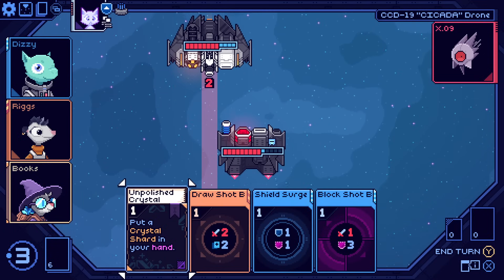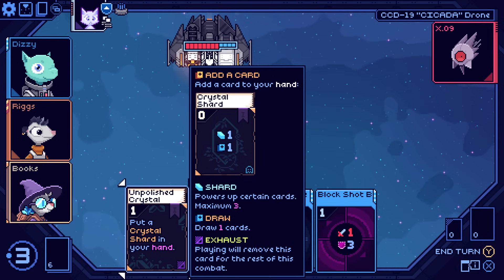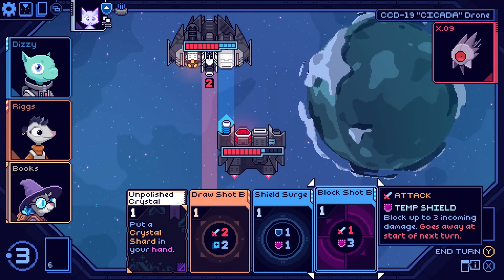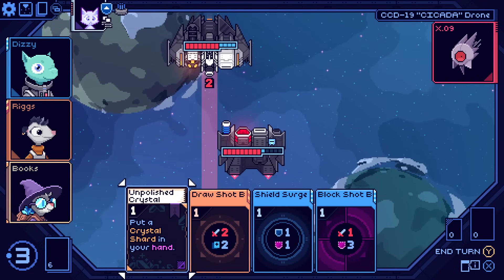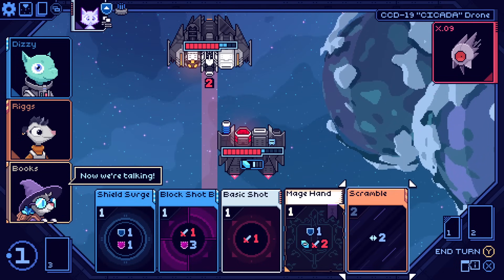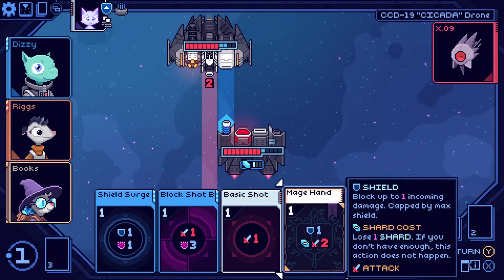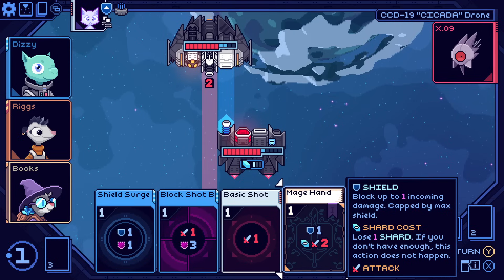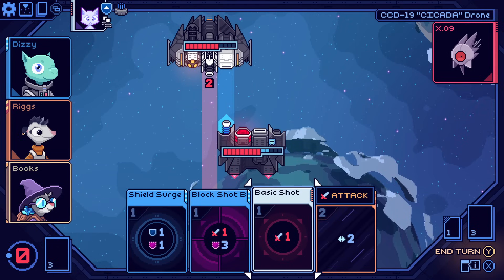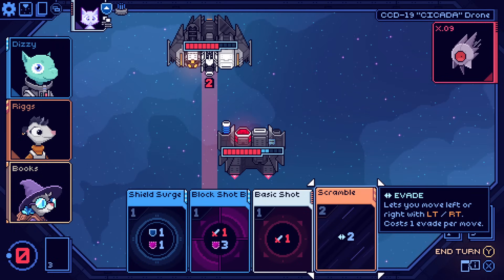I'm almost certainly going to play draw shot. The crystal shard card — I definitely want to play that this turn. Once that's in your deck, for the duration of this combat it's free to play. It draws a card so it doesn't take any space in your hand really, and it also gets you a shard, and shards are spent to do cool things. I'm going to do both. I'll do the crystal one first — just instinct — and then we'll shoot there for sure. Now I can spend the shard I got to play mage hand, which gets me block and does two damage. That seems really strong.